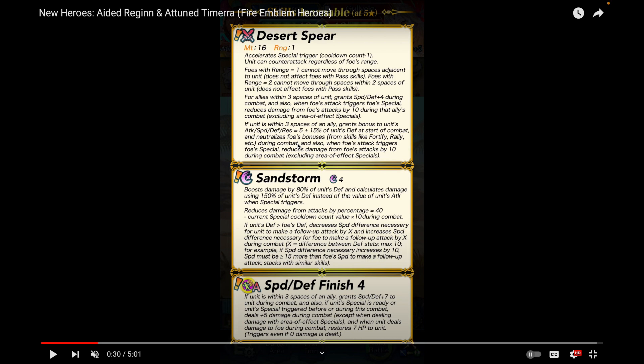She's kind of like a premium Seteth, because Seteth has a really good weapon refined that also gives flat damage reduction to allies. Speed and Defense plus four for allies is amazing. If a unit is within three spaces of an ally, she grants bonus stats equal to five plus fifteen percent of her own Defense. Tamera always scales off Defense because she's bulky — and she has Sandstorm as her special, which also scales off Defense.